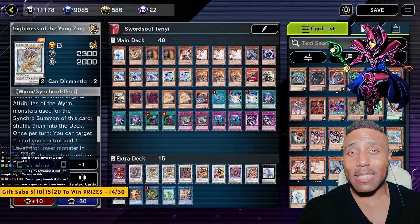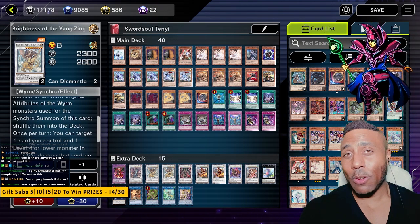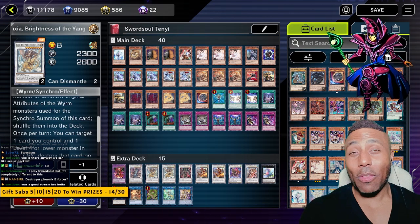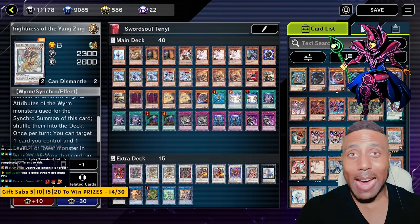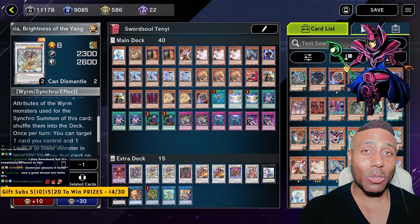This is such a solid deck to play. I would highly suggest that if you're going to play Sword Soul Tenyi and tech in a DPE combo, this is the combo for you. When I say everybody scoops, take a look at the replays — everybody scoops. That's the deck. Test it out yourself. Try the combos I showed, and enjoy.